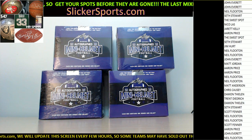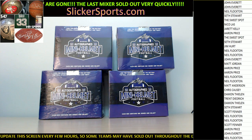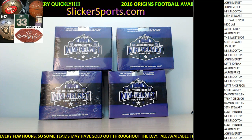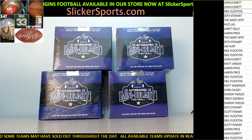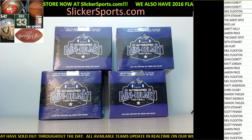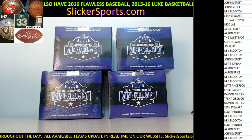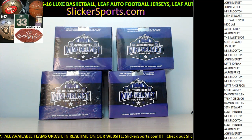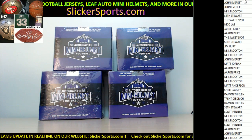What's up fellas, this is the 2016 Leaf Autograph football mini helmet break number six. If you look over to the right side of the screen you will see all of the people who are in this break. Up in the upper left hand corner you'll see a $47, $149 spot — seriously, September mixer. There are about three quarters of the way full, so go grab some spots. That's gonna be our last mixer and we're gonna replace it with the mega, which is actually gonna go two weeks after the mixer.